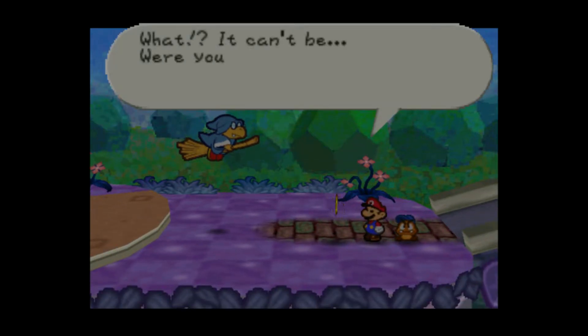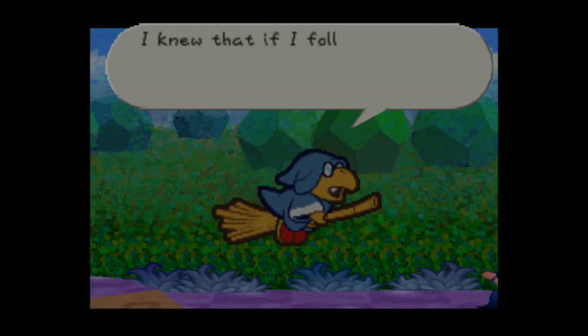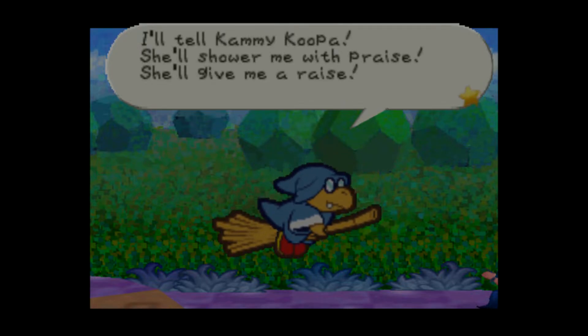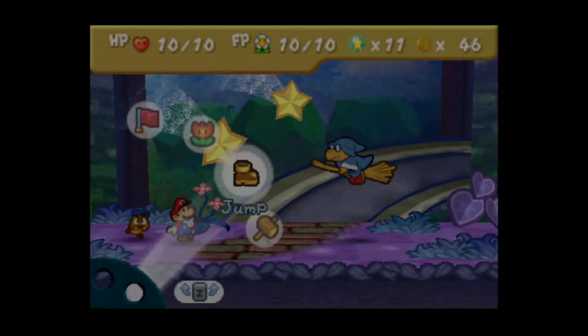A Koopa wizard on a broom — what, it can't be. Are you following me? What a fool of a star kid. I knew that if I followed you, I'd find Mario. If I defeat Mario right now, I'll be famous. I'll tell Kammy — she'll show me praise and give me a raise. Here I come. That's pretty funny — it's 20 HP I think.